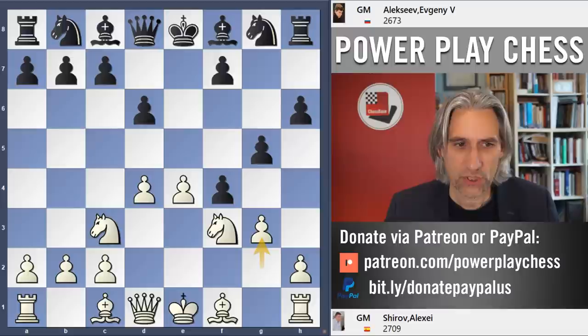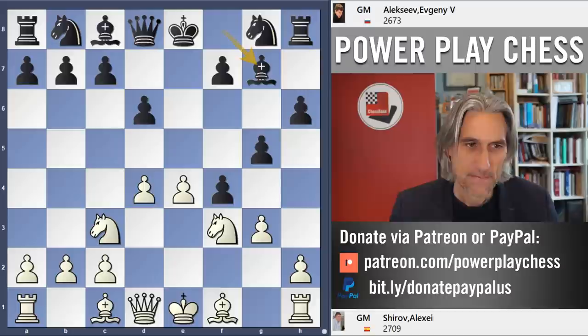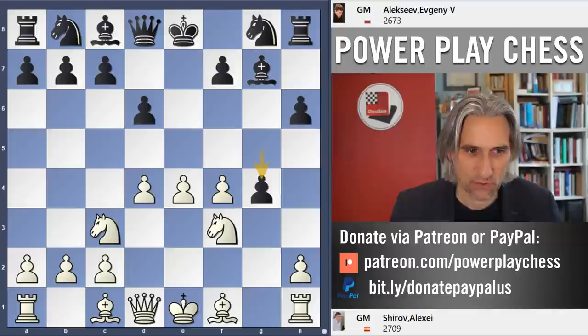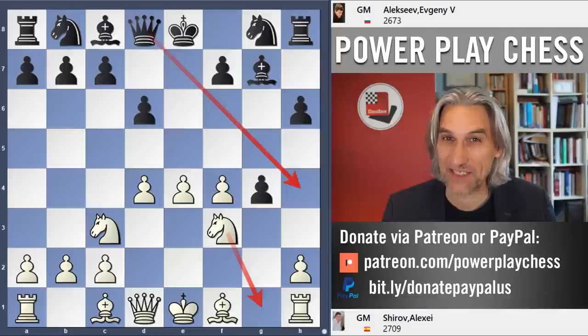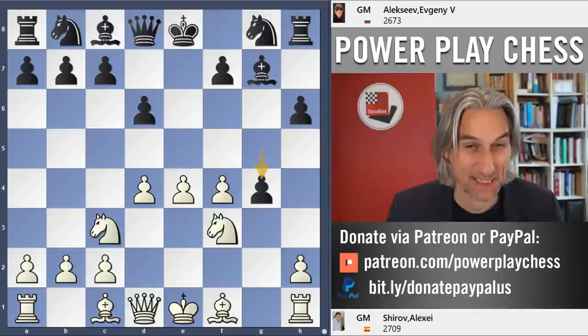But Shirov's opponent played Bishop g7 instead. The idea is that after pawn takes pawn, g4 already seems rather awkward for white. Because if the knight retreats, say here, then Qh4 check — that's a pretty nasty check. The king is really embarrassed there. So already white has to start getting a bit creative.